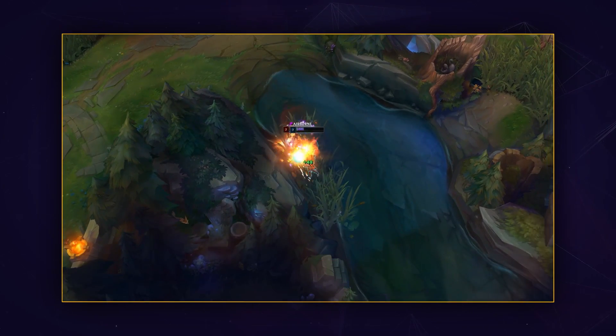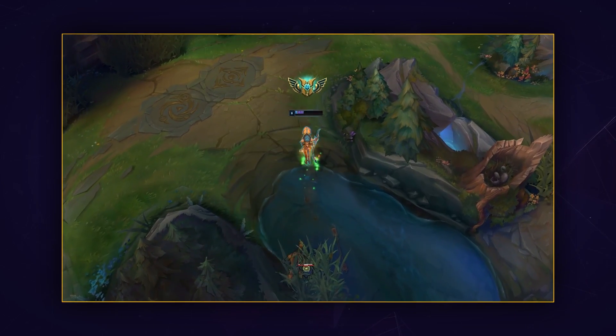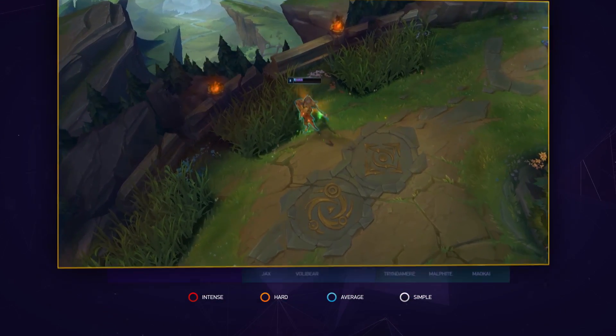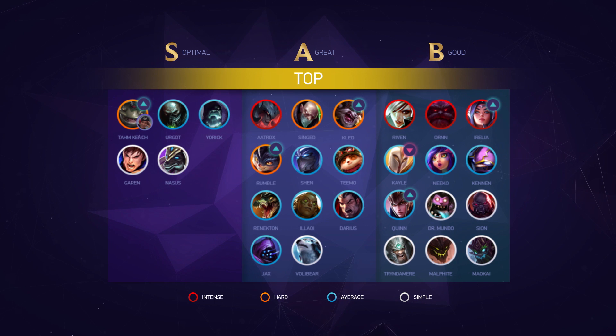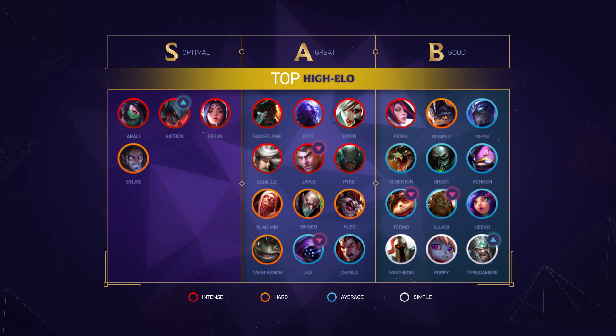If you do choose to pick up Kled, I recommend taking Ignite on him so that you can focus on stomping lane, then using your ult to roam or get back to lane if needed, like you would if you actually took teleport. Finishing up in top lane for the standard list, we have some minor changes like moving Rumble back up to A tier, or adding Aurelion Sol and Quinn to B tier due to improved matchups. At the top of the high elo list, we have a decent amount of S tier changes. Sylas, Aurelion Sol, and Akali maintain S tier, but both Jax and Jayce move down to A tier with the newcomer Aatrox taking their place.